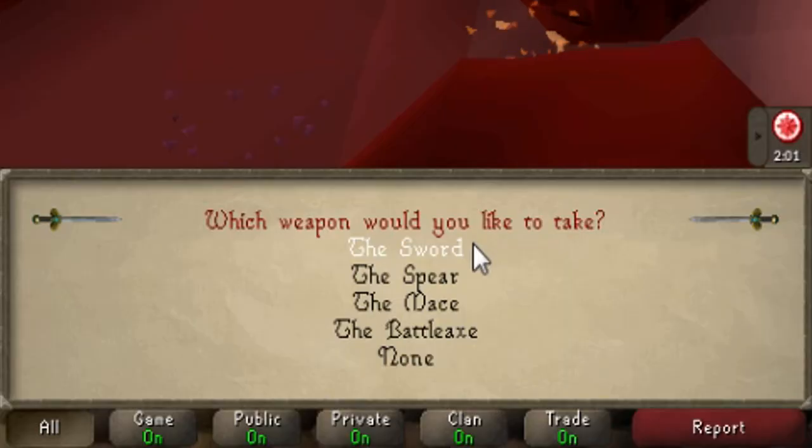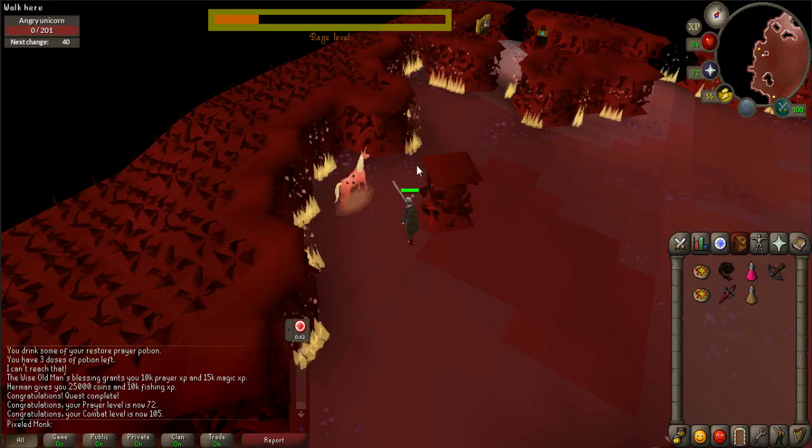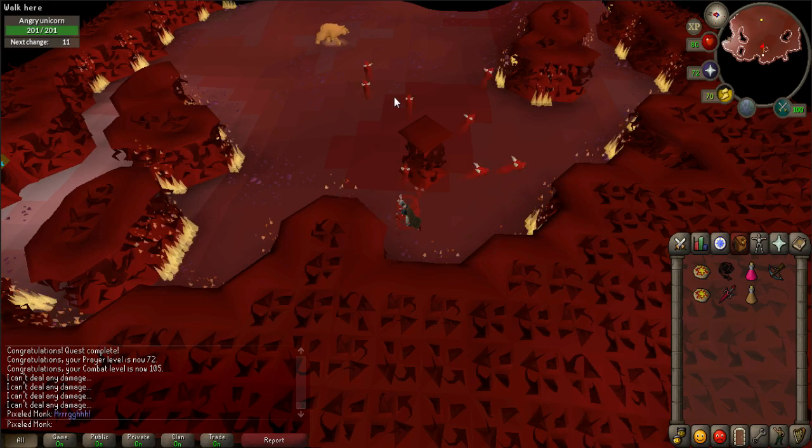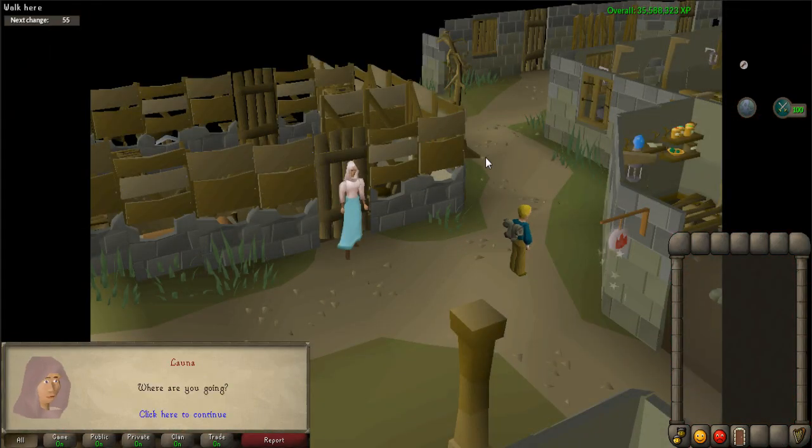Left click on the weapons rack to choose your weapon. You can only use the sword to defeat the angry unicorns, the spear to defeat the angry bears, the mace to defeat the angry rats, and the battle axe to defeat the angry goblins. Pick your weapon of choice, equip it, and kill the corresponding enemy. As you do so, your rage level will fill up. If you need to switch weapons you may do so at the rack. After your rage is all the way up, a cutscene will occur. Afterwards, exit using the eastern path.